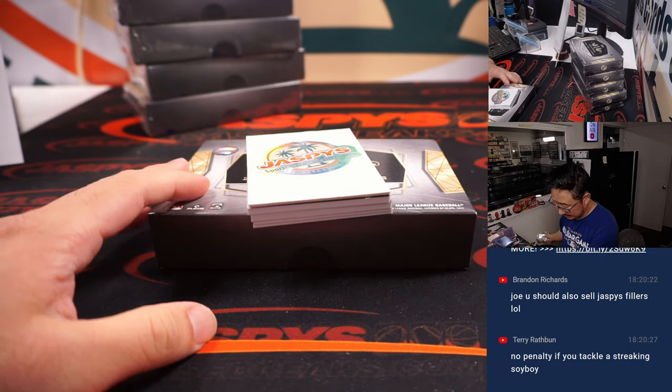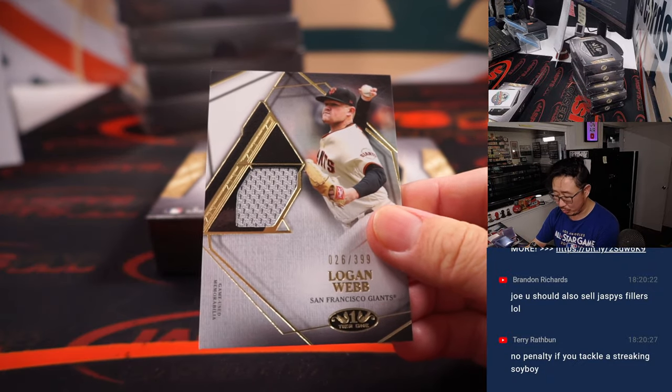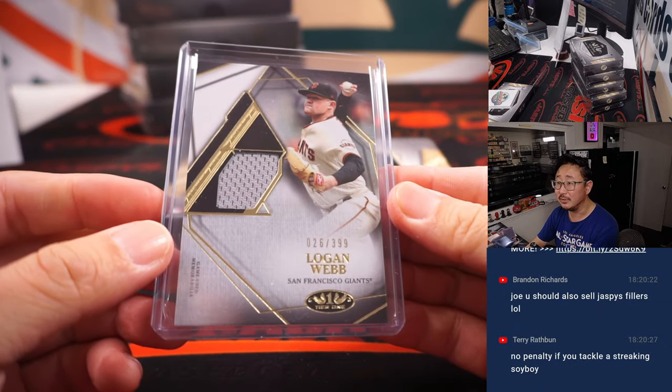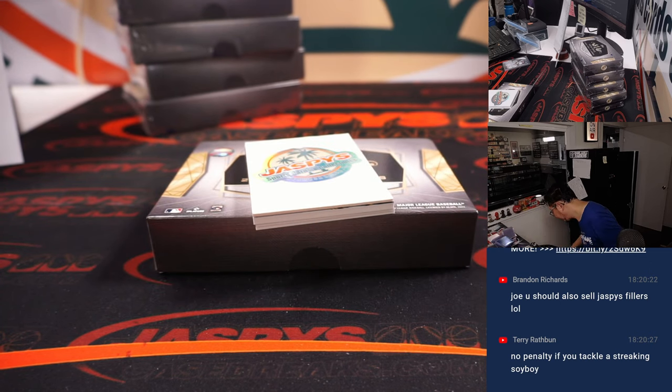Alright, there's Logan Webb, 26 out of 399 — Diego with the Giants. My rivals. We should sell Jaspi's fillers. We've given away those stickers before — we need to re-up our sticker order.